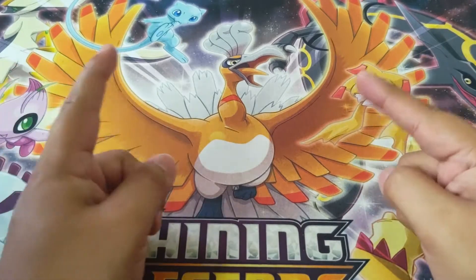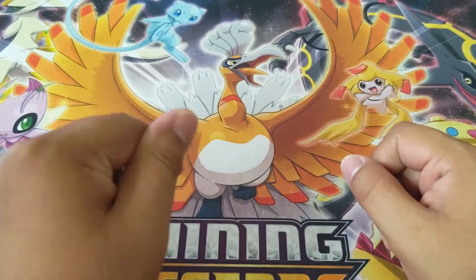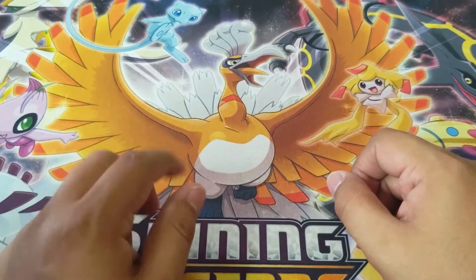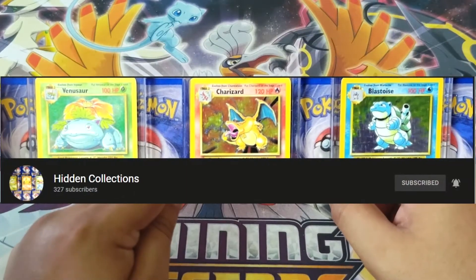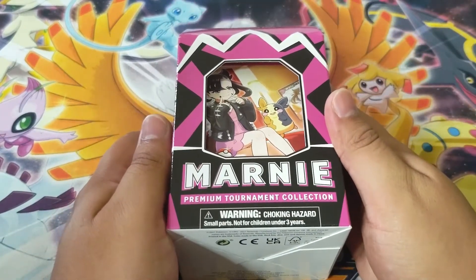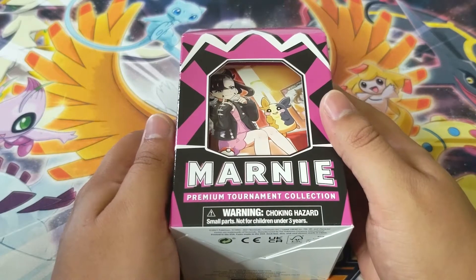What's going on everybody and welcome once more to Toxiker Gaming. Today we have a pack battle and this time we're going for round 3 against Hidden Collections. We're going to be pack battling using Armani Premium Tournament Collection Boxes. Now the rules for the tournament are the following.